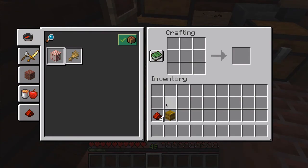The crafting recipe is one hay bale and four redstone dust.